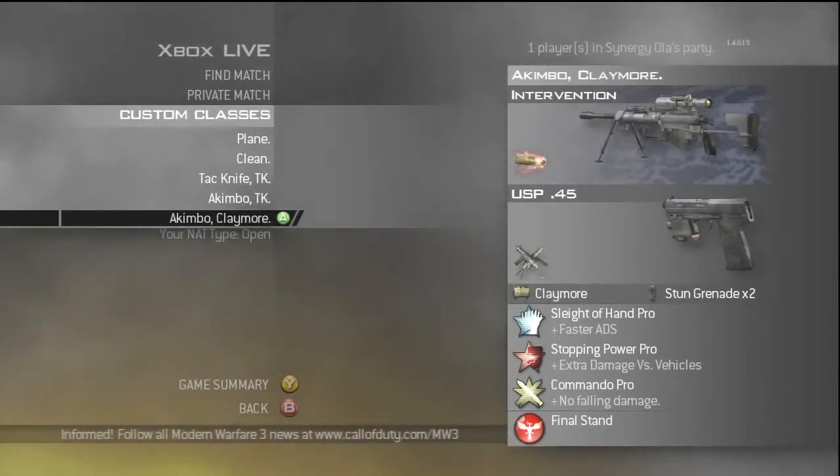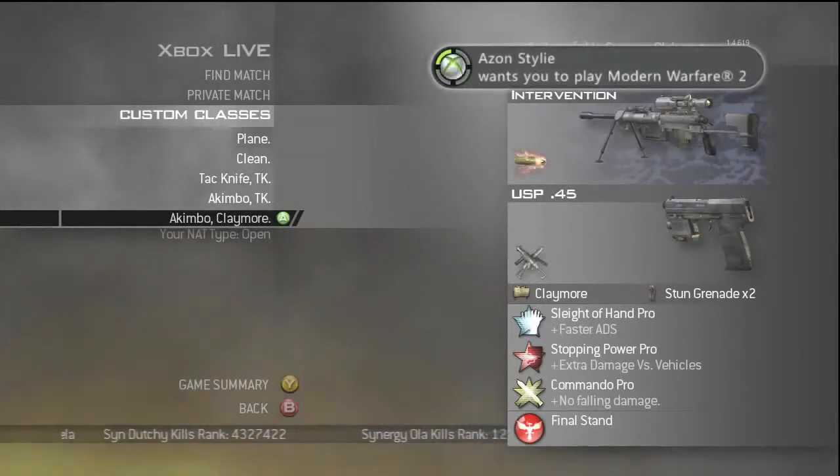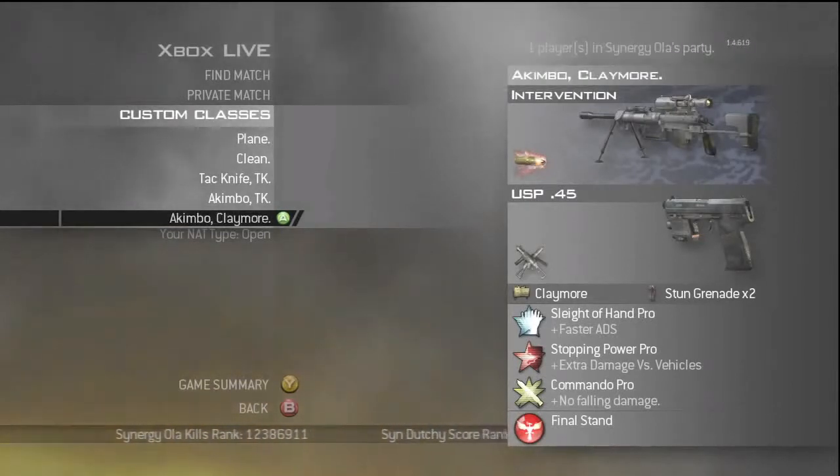This is the class I use when I come home from school or come home from going somewhere, because my hands are generally cold when I just start playing and I can't quick scope or trick shot that well. So I pull out my akimbo pistols if I miss the guy a couple of times. I also go for wrist twists and jitter shots with this class as well.